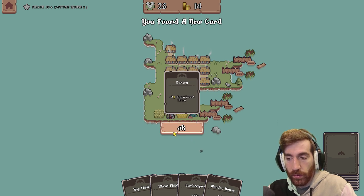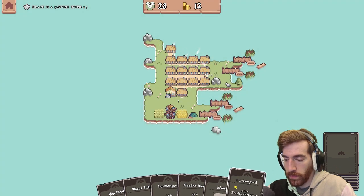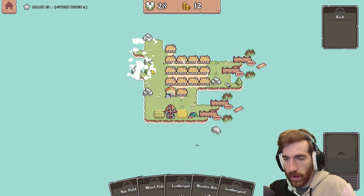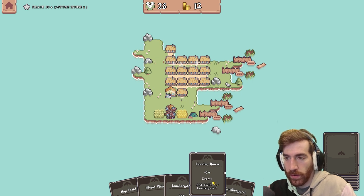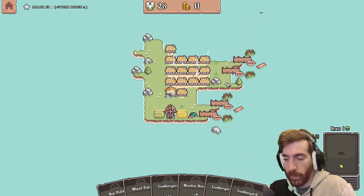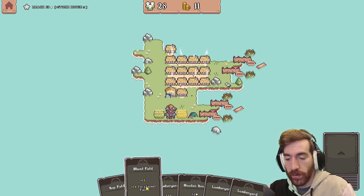Bakery: plus two for adjacent house. Ooh! I think right there's decent — not ideal, but decent. I really don't have much wood on the map, and unfortunately we have two — three lumber yards in hand that we're not using.